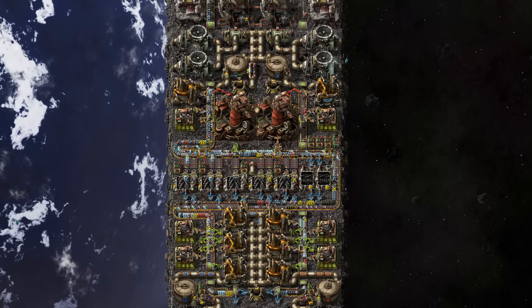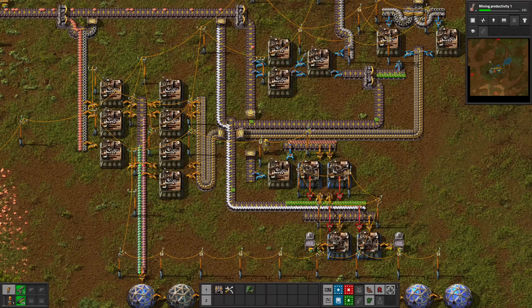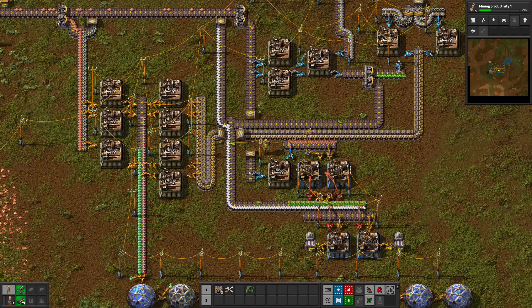I always play with Alt mode enabled and you should too. Don't be one of those beginners asking for help on Reddit and posting a screenshot without Alt mode enabled — it allows you and others to see what your assemblers are producing.